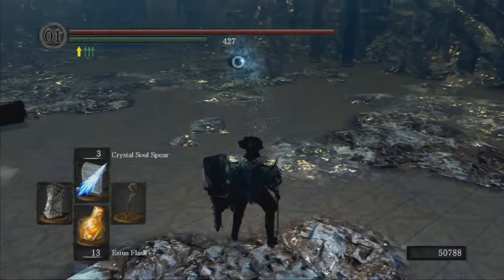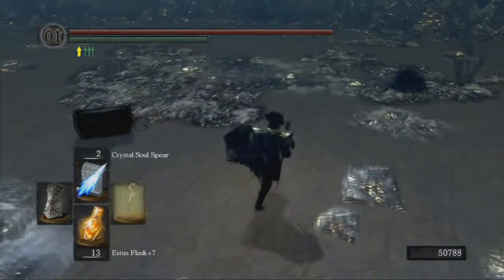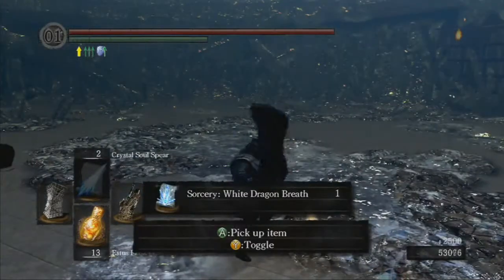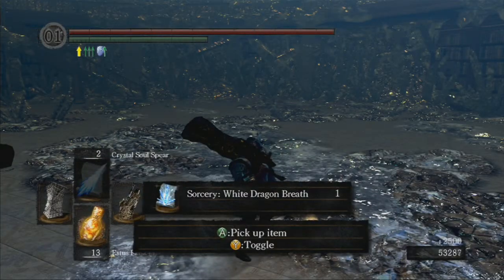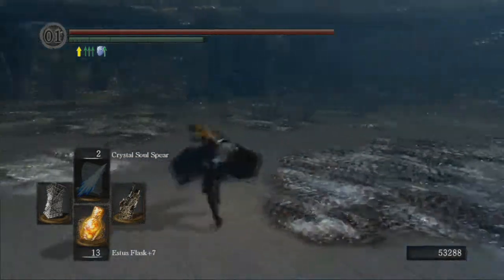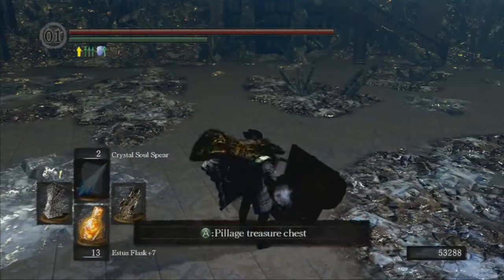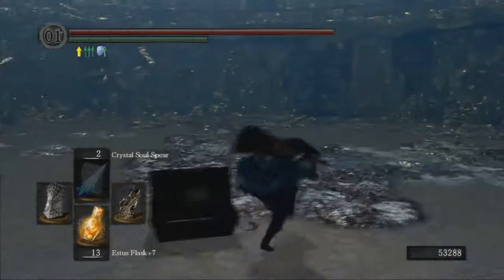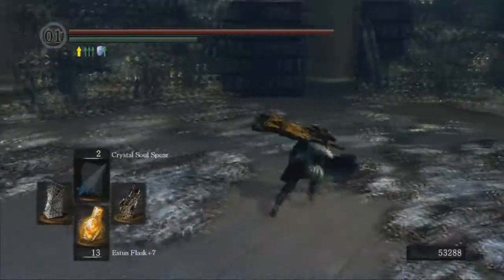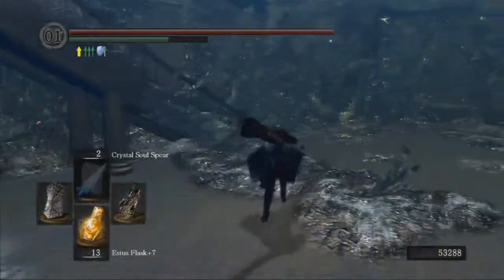I use sorcery and I kill him. He drops the White Dragon Breath sorcery, and it's really good. The only downside is that you have to have 50 intelligence to wield it, but if you're an all-out sorcerer you should definitely go get this. Even if you're not a sorcerer, work your way up and use it — it feels like a large magic ember, very powerful.